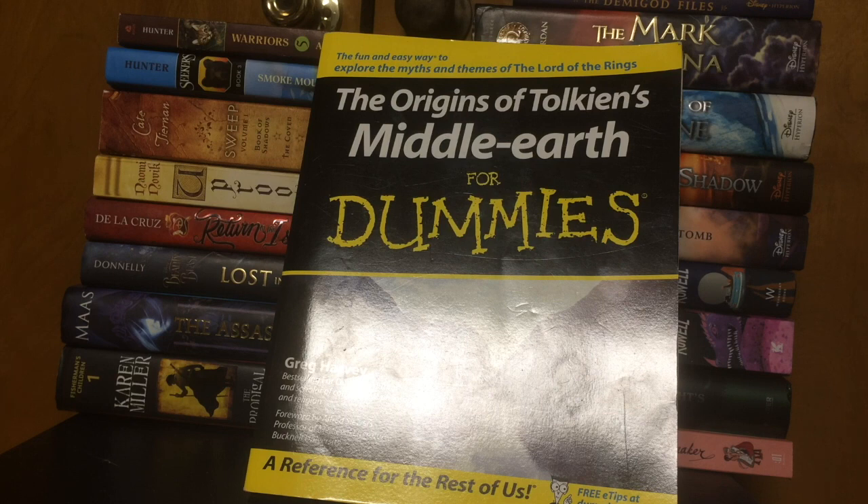The last book I picked up was The Origins of Tolkien's Middle-Earth for Dummies by Greg Havley. I picked this up because I am writing a fantasy book and I'm looking for inspiration from other fantasy books — to pool knowledge from and see what I like and dislike. I felt this was a good buy to see all the stuff about Tolkien's world.